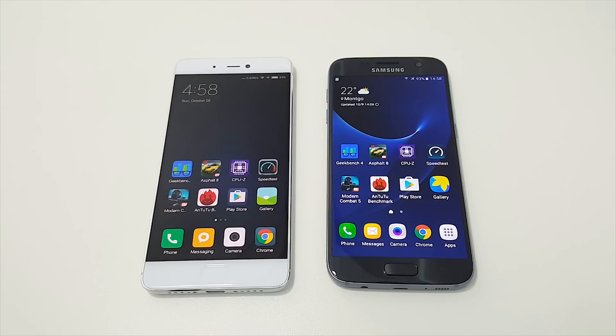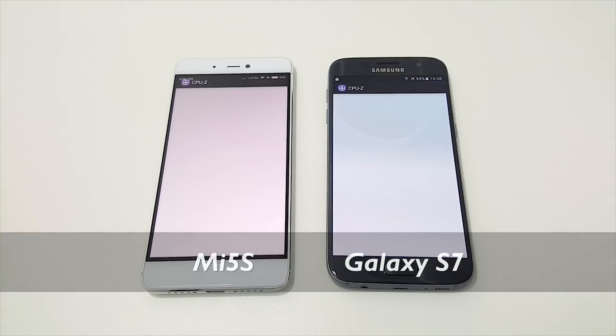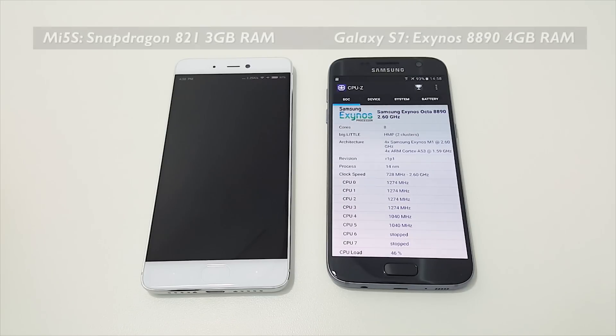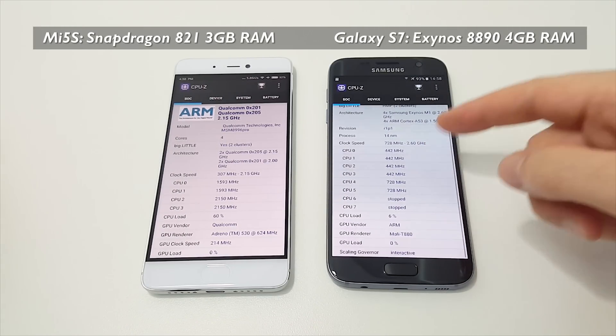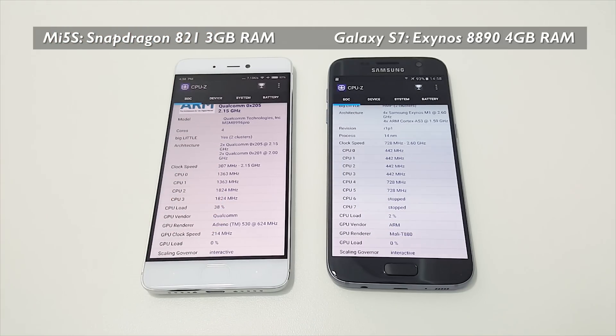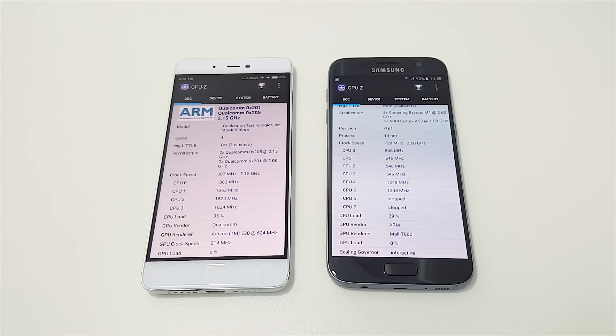Hi guys, Chris here, and welcome to a little showdown between the Mi 5s and the Galaxy S7. The Galaxy S7 I have has the Exynos 8890 octa-core with the Mali-T880 GPU, and the Mi 5s has an Adreno 530 GPU, which comes with the Qualcomm Snapdragon 821.